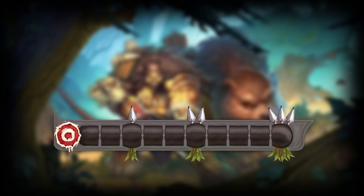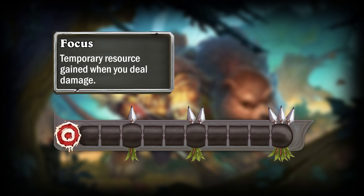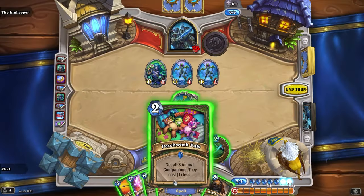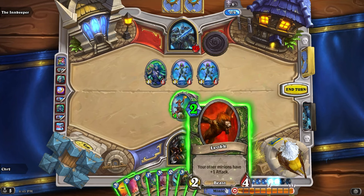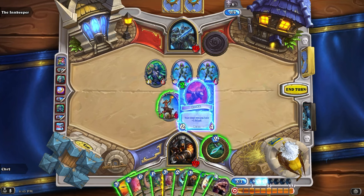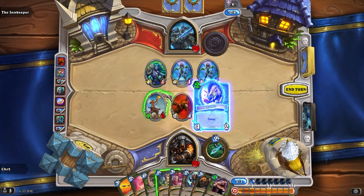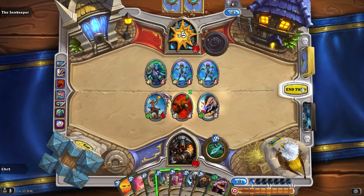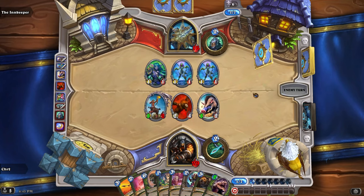I've given Hunter a new resource system that I call Focus. Focus is a temporary resource that is gained every time you do damage with your cards or characters. You can have up to 10 Focus, which is represented by an orange bar under your mana crystals, and you will only gain one Focus every time you deal damage, no matter how much damage was dealt and to how many targets. But since this is a temporary resource, at the end of each turn, you will lose all Focus you've gained.